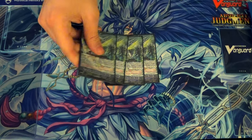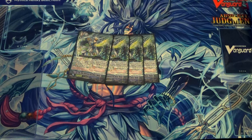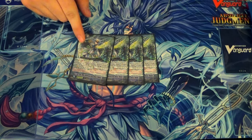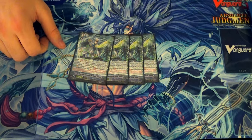For Grade 3s we have four copies of One Who Surpasses the Storm, Thavis. His GB2 is when he attacks, if it's a 4th battle or more, he gets a crit and your opponent can't guard with Grade 0 — so that's alright. The other skill is when you stride on top of him, the Vanguard gets the skill: when the 4th battle occurs on your turn, you choose 3 of your opponent's rearguards, your opponent chooses one of those 3 you chose and retires it. This gives you a control aspect with Aqua Force, which is nice. Also, there's no Counter Blast for the skill — it's one of the few stride skills of the original Breakstride units that has no Counter Blast. So it's free and it's good.